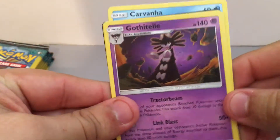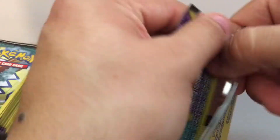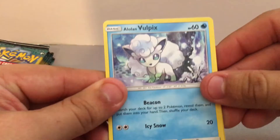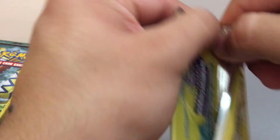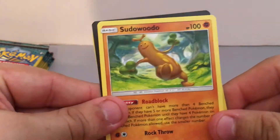We have a Carvanha, Capitel, and a Mallow. We have an Alolan Vulpix, Reverse Honchkrow, and a Glitchgore. We have a Machop, Wailmer, and a Sudowoodo.